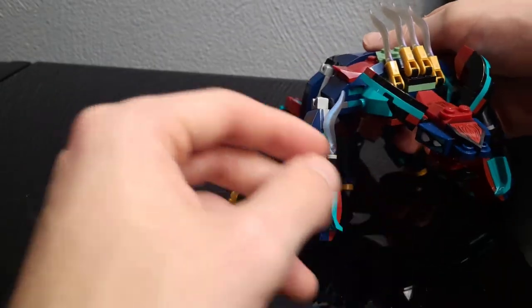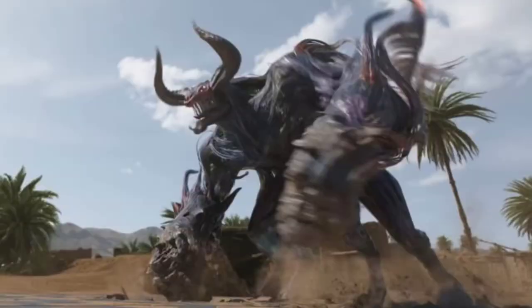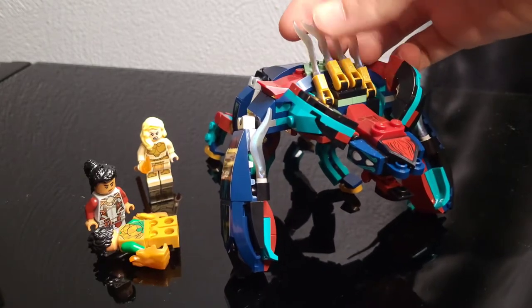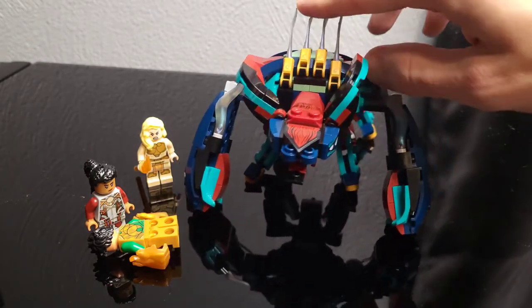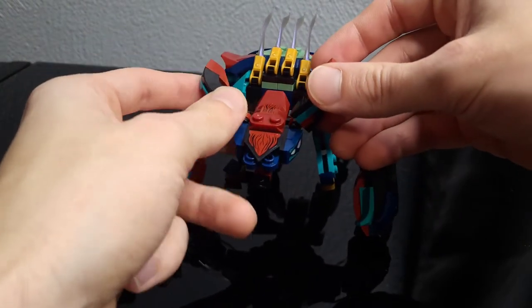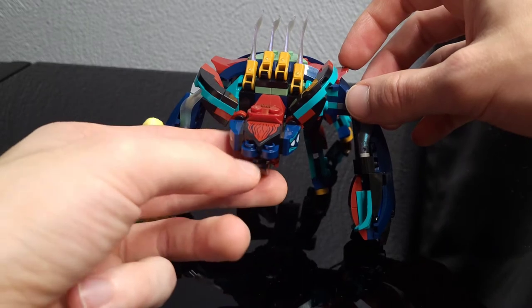We have four legs in the back and then two big bashing arms that could really do some damage. This thing is comparable to a rhinoceros. You can compare the actual deviant from the movie to this build. I don't have all the little horns fully on this one — I don't think I fully completed it — but the jaws of this deviant do work, which is kind of fun.